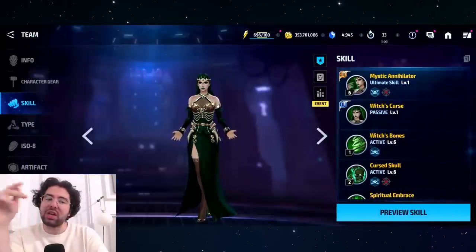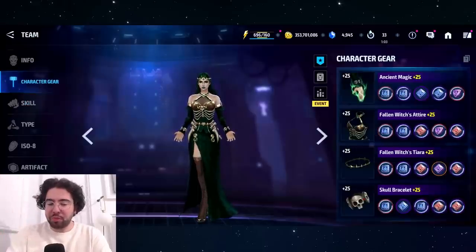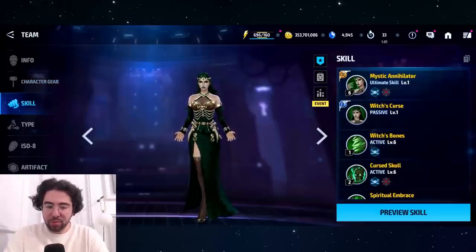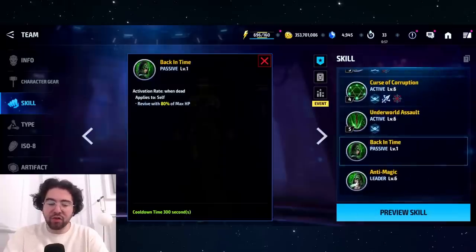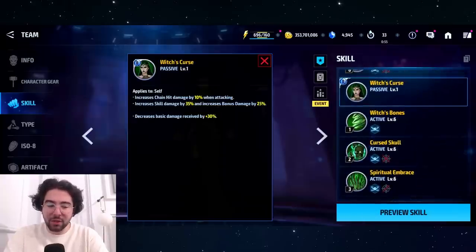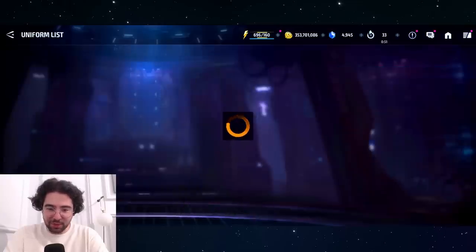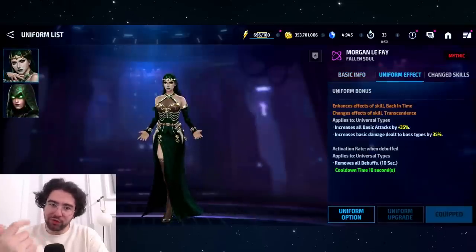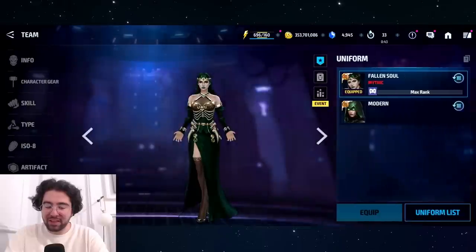I'm not going to give you a rotation in the skill preview because I want to show you in a fight. I think she can be used for PVE, but a lot of people are going to be looking at her for a PVP or support role because of her uniform passive, which gives all universals 35% attack, 35% increased damage to boss types, and a debuff. Very powerful effect.